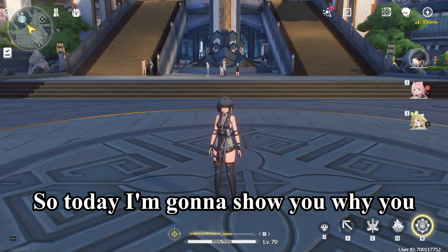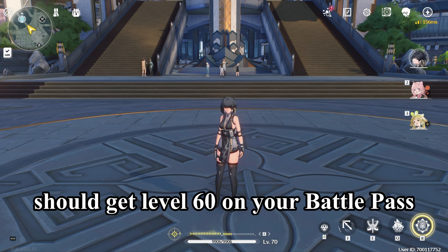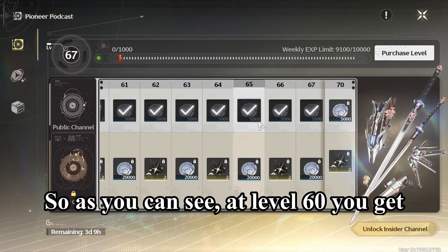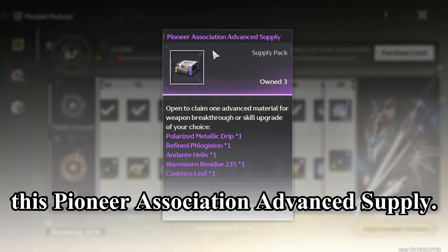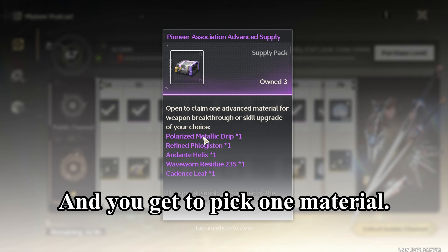Hey internet, so today I'm going to show you why you should get level 60 on your battle pass even if you're free to play. So as you can see, at level 60 you get this Pioneer Association Advanced Supply and you get to pick one material.